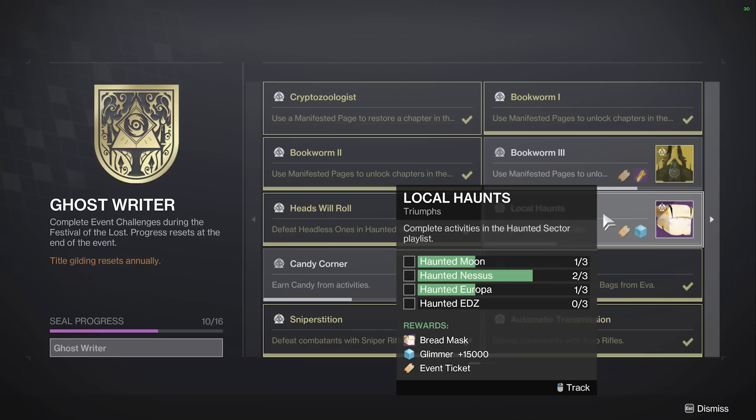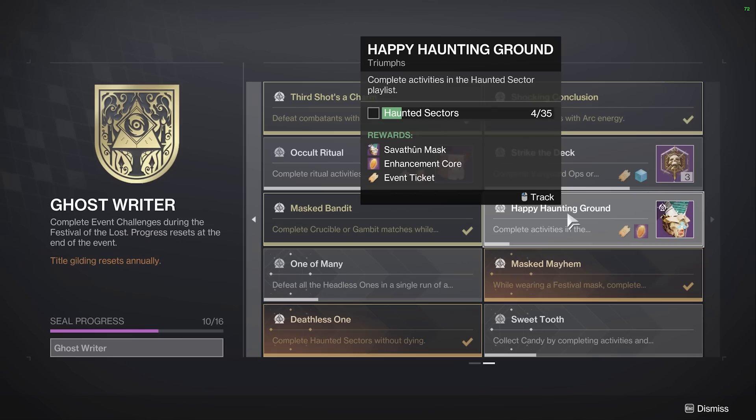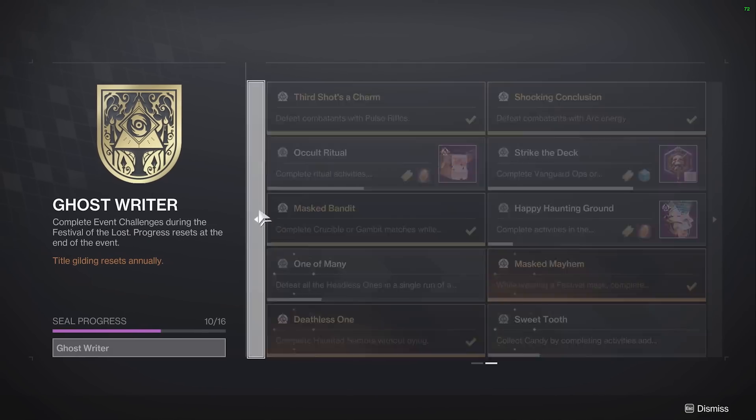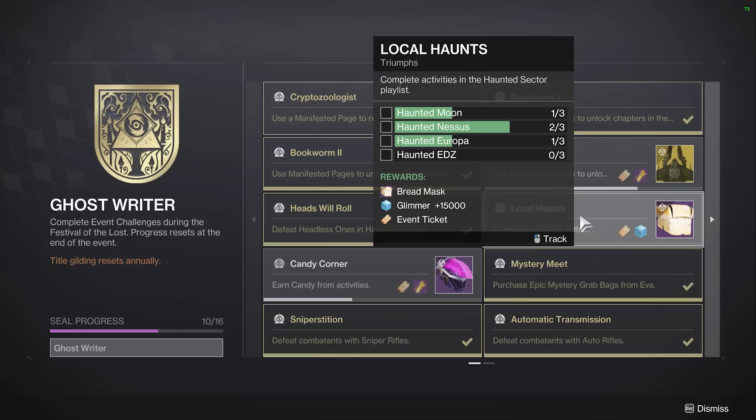Ask me how I know — I've left some of these too early. Make sure you get credit before you leave the activity. I've killed the boss, picked up my loot, and the mission complete thing either didn't show up or I was just a little too fast. I only have a really sad number done — four haunted sectors. There are a maximum of 15 headless ones if you're perfect, and I've already killed 100, which proves I've missed a few. Please make sure you stay until the activity is done.